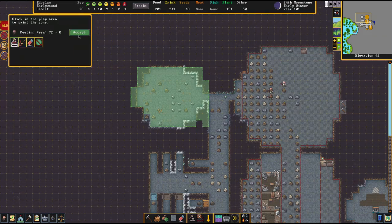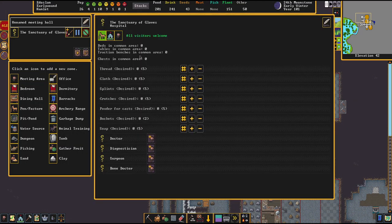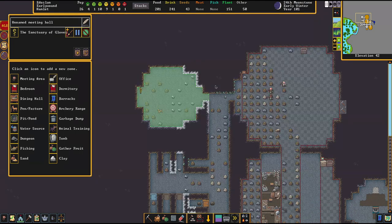Let's go look over here. We need thread, cloth, splints, crutches, powder, buckets, and soap. I only want residents in here. We also need beds, so we need a chest. Traction bench in the common area — yeah, tables. We also need tables in here. Oh yeah, chest in common area — there we go.